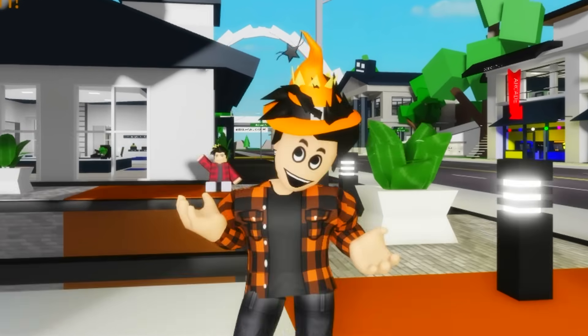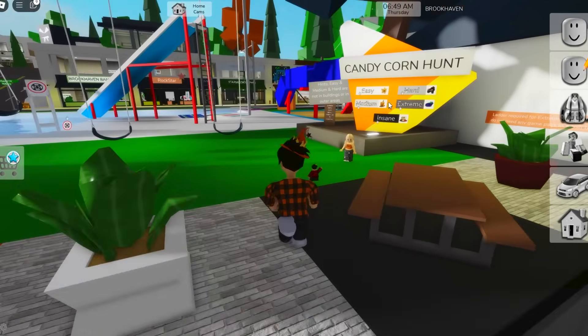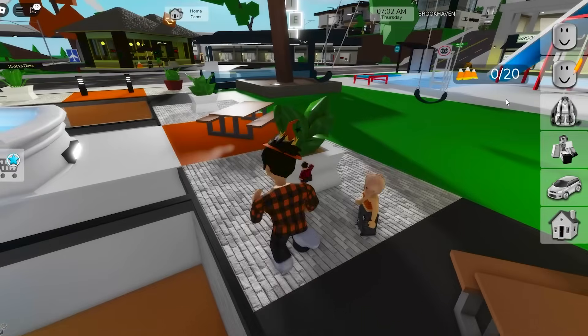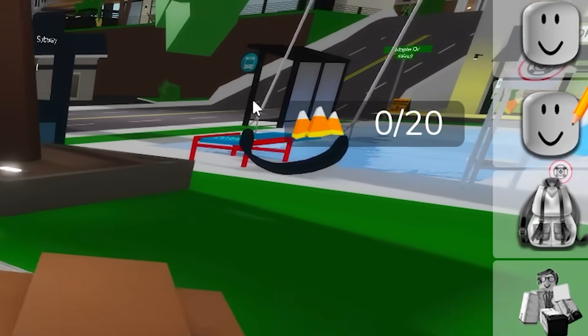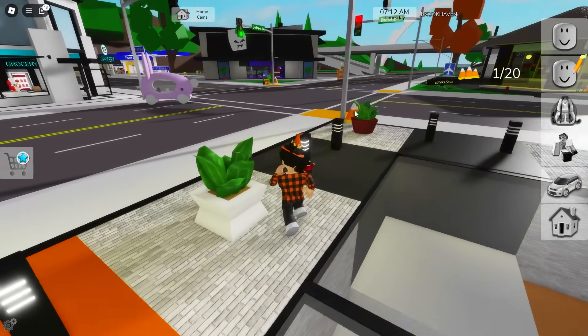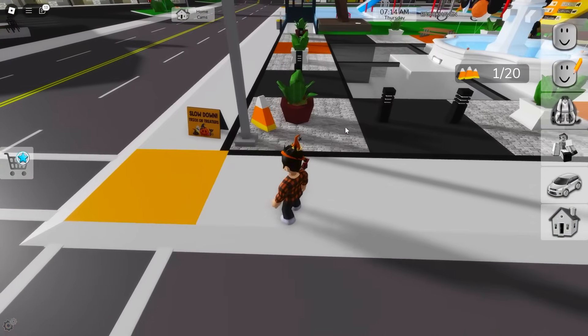Yeah, easy mode is certainly pretty easy! That's why in this video, we are also going to do medium mode and get all the candies there too! In this mode, we need to find 20 candies spread all around the map! The first one is inside the fountain! It made another noise! Did you hear it? Looks like the sound effect changed when I got this one!